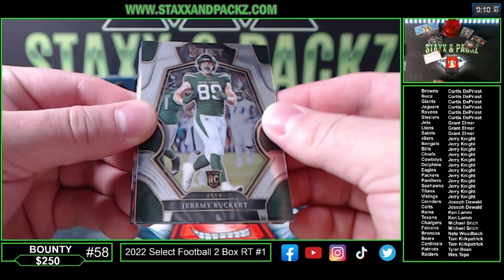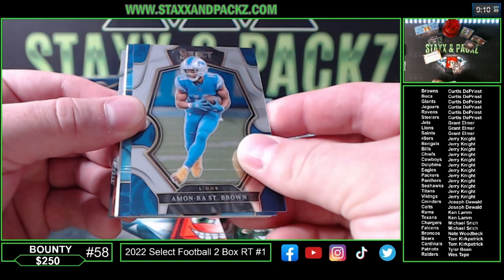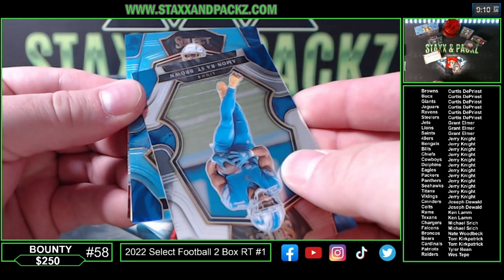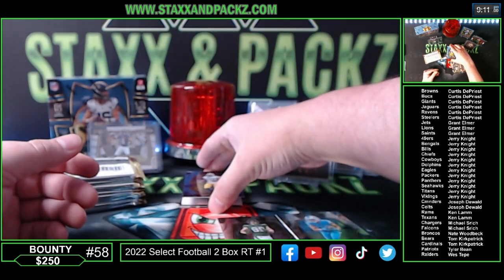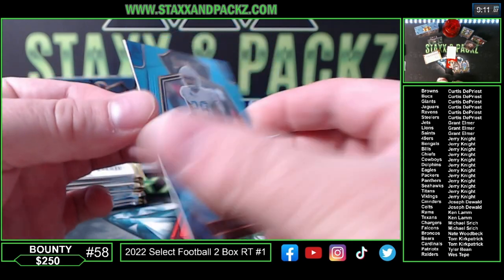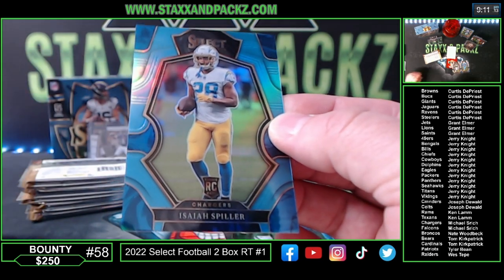Jeremy Ruckert rookie from the Jets. Amon-Ra St. Brown, Detroit. And we have a colored Isaiah Spiller rookie — it's kind of a color match, two of 99. Chargers — that's kind of cool looking. That's going to be the premier level Isaiah Spiller, nice card going to Chargers.